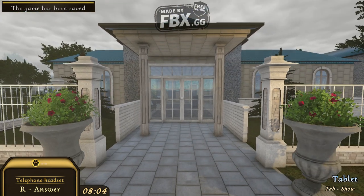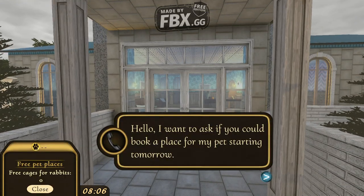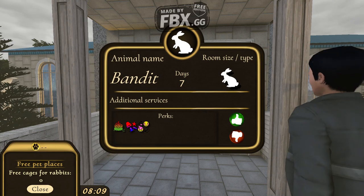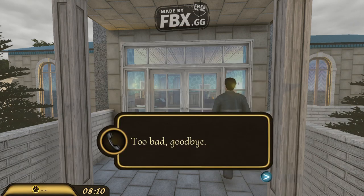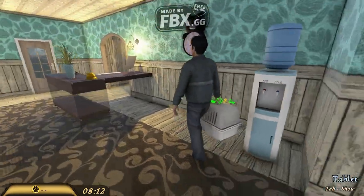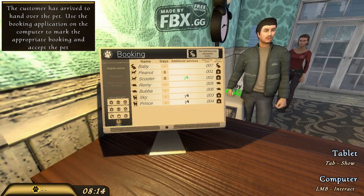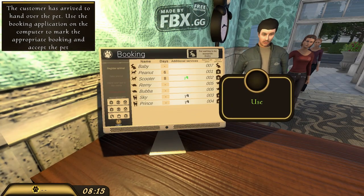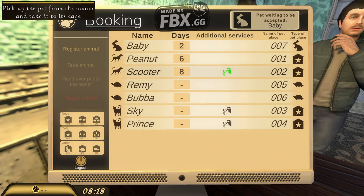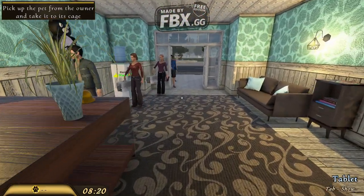Hello everybody, welcome back to Pets Hotel. So just answer it and decline it. This is pretty much a game — I don't know if you saw part one; part one is 40 minutes and shows the building and other situations. Right now we're just going to show you how the game actually works: you take calls and register the specific name of the animal, how many stays, what room, and so on.